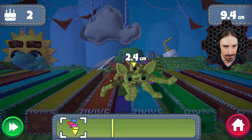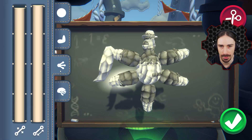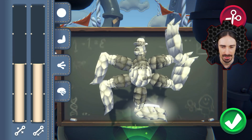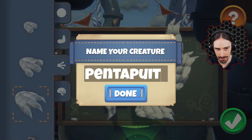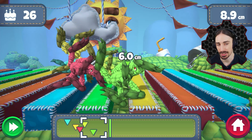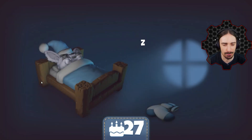We're going extreme now — Pentopus Extreme. I didn't have success with the last one, but wait — why didn't I think of this before? We don't want Pentopus to fall into those pits, so we make all the legs super long to span the gaps. Oh yes — look at this, no way he's falling in! This right here is how you get through the pits — Pentapits!